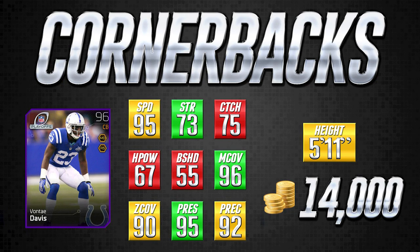The 95 speed is one point away from a green attribute, which is a slight downfall when going up against faster receivers. However, because he has such nice press, he can bump higher receivers at the line of scrimmage and really throw off their speed. That's one thing I love about this Vontae Davis card. At only 14,000 coins, it is one of the best cornerbacks as far as value goes. It holds up very well against more expensive cards and does a great job in coverage.